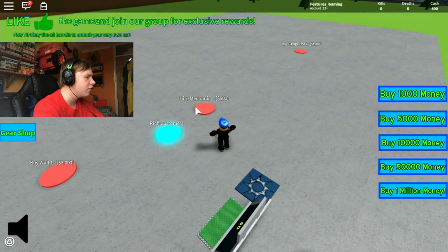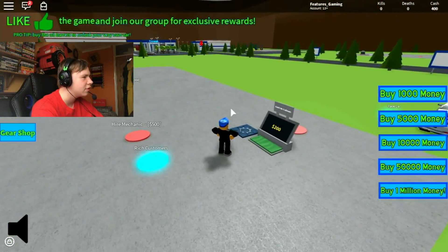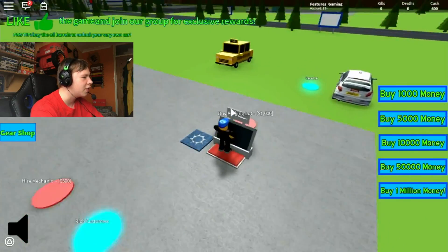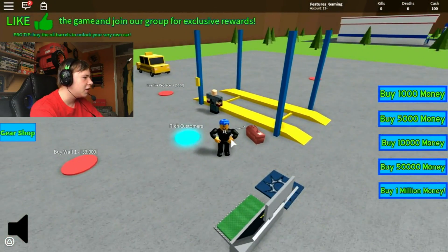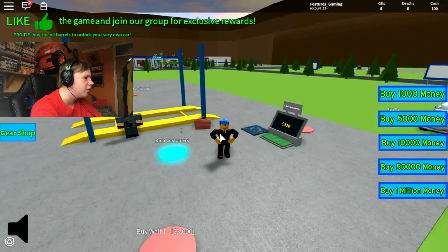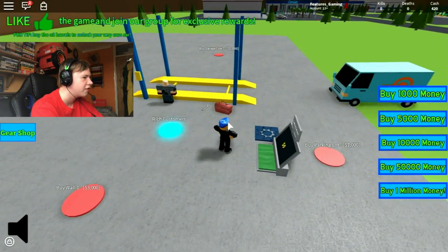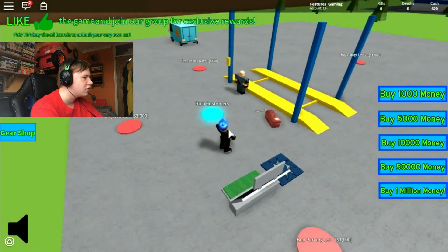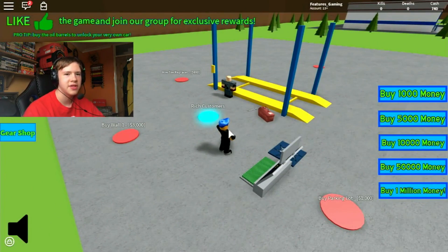So we need 500 for a mechanic. A mechanic? Hang on, that's for a garage, not a car wash. I don't know, but anyway let's just hire this mechanic because it might give us more money per car. So a tyre replacer is 650. We did get more money from that car, so it does boost our source of income — actually it's about a 75% increase, going from 200 to 650 earnings.